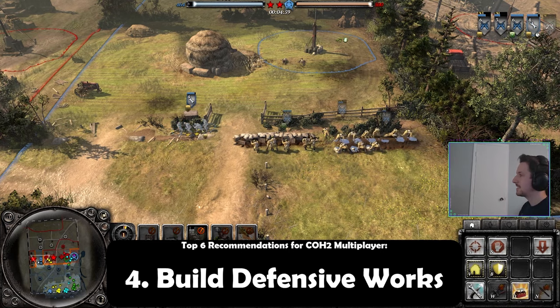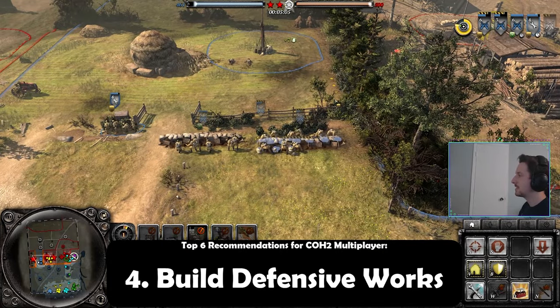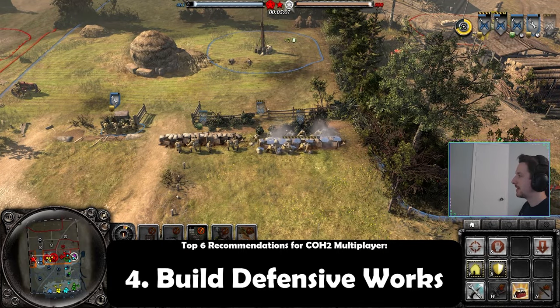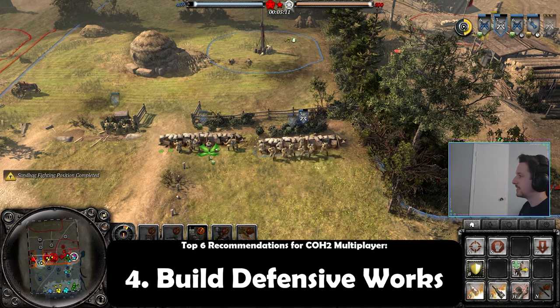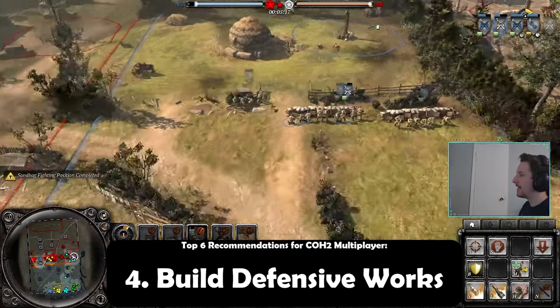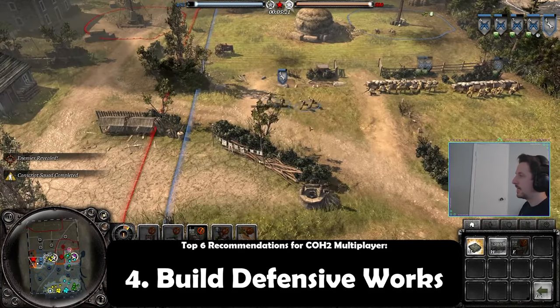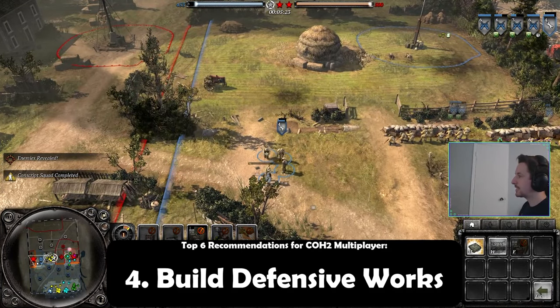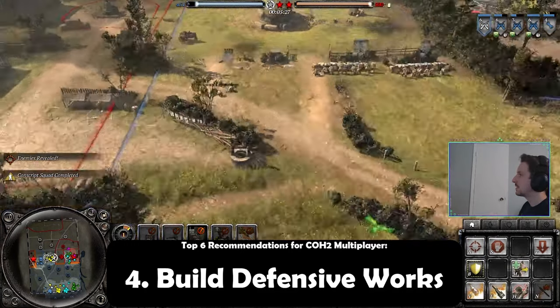On a front that you're not really seeing that much activity, again put tank traps down, put barbed wire down, put machine gun bunkers down. It's something small that your rear echelon — that you're not going to be throwing to the front line — can do that will really make your enemy not want to attack that side anymore and maybe keep the enemy in a position that is to your advantage. And then maybe if the enemy is forced to finally attack your side, it'll be so costly that it'll be the final nail in the coffin and ensure your victory on the battlefield.